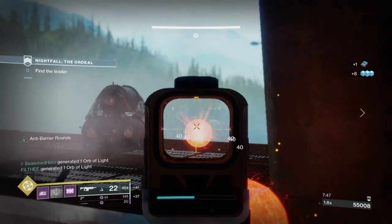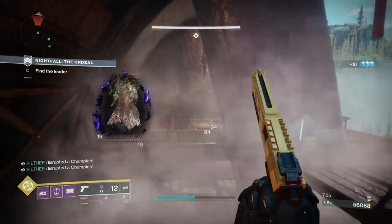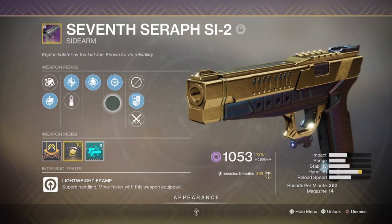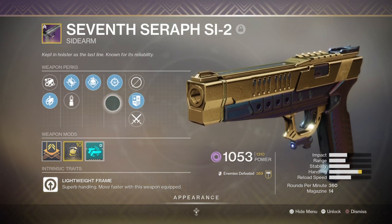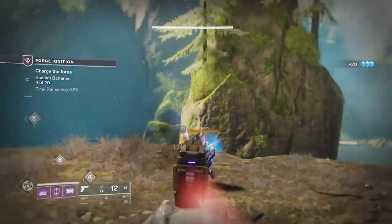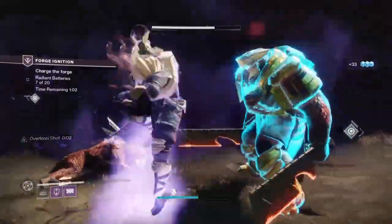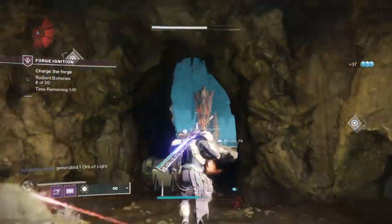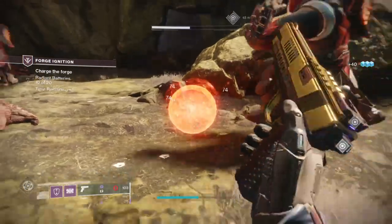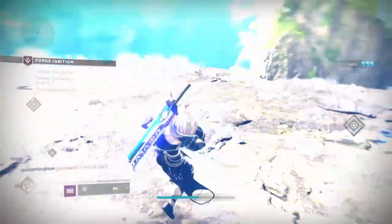All other Warmind-capable weapons are good but more focused for close-range engagements. For secondary, I have the 7th Seraph Si-2 sidearm with Demolitionist and Snapshot Sights — its role is more suited for PvP but still viable in PvE. I've also opted into using the Ikelos 2.0 SMG that rolled with both Disruption Break and Demolitionist, which can make up for lower damage with a 50% kinetic damage boost. I'll use my secondary as a quick switch when I can't reload my primary or need to generate Warmind Cells quickly.